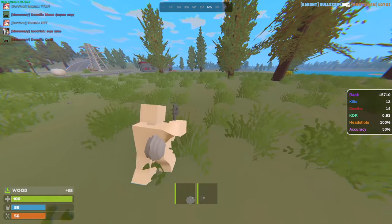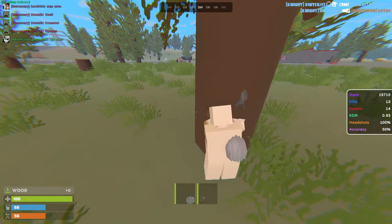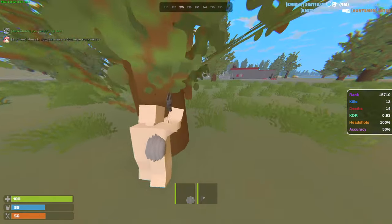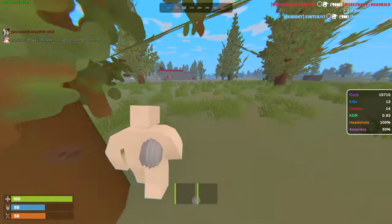Alright so I took the salvaged axe out and this time we're actually getting a lot more wood per hit — before we were barely getting anything, now we're getting like triple that per hit, which is honestly crazy. There's a gas station here so I think we're gonna build close. Over here we have a recycler, and honestly that's all we really need. We got ourselves more than enough wood now.